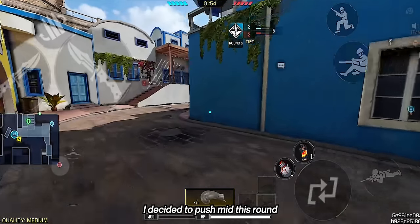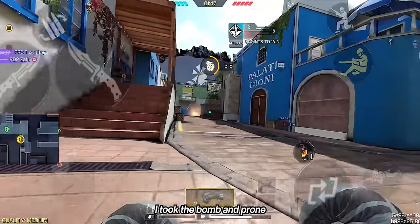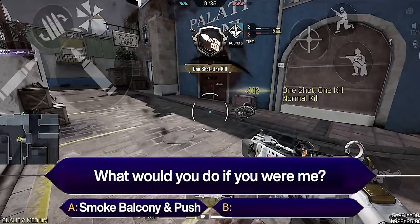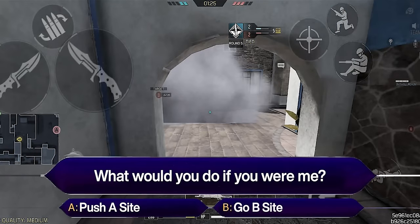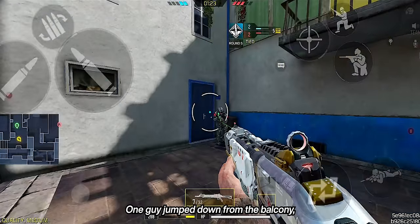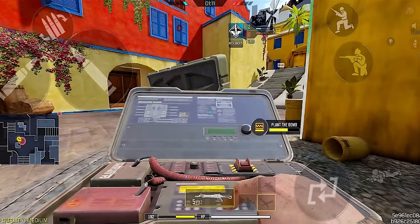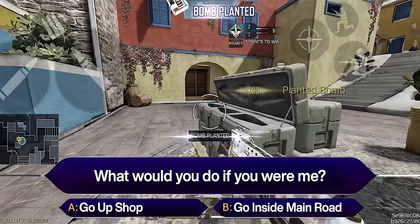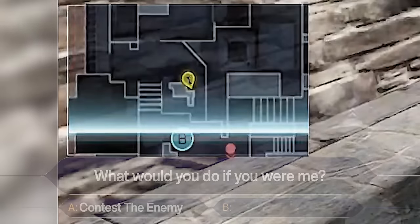Alright, time for a quick test. I decided to push mid this round and saw two enemies at the balcony, so I backed off. Unfortunately, my teammate still made a run for it and got killed. I took the bomb and went prone to get cover. The enemy over-pushed and I got my first kill. Questions: Do you smoke the balcony and push, or smoke and heal up first? Push A side or go B side? One guy jumped down — do you fight or run away? Bomb planted on attacker side — do you go up shop or inside main road? You saw the last guy on the mini-map — do you contest or play time?